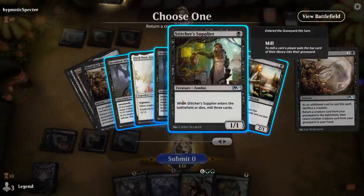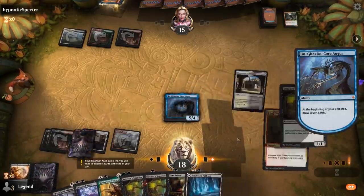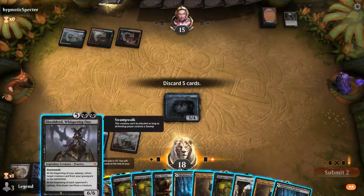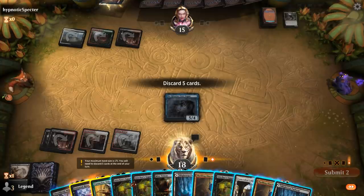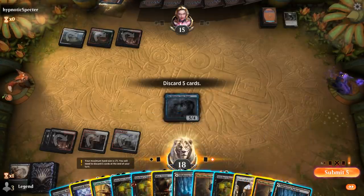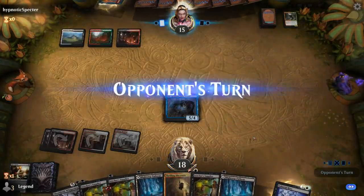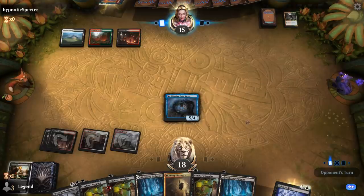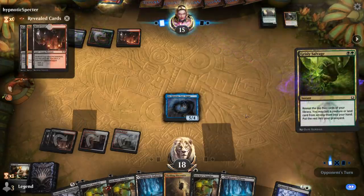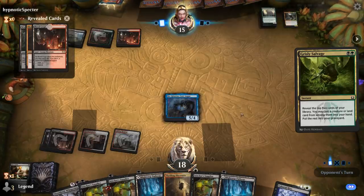We'll put back Stitcher Supplier in our hand, so we get to draw seven and then discard. Unburial Rites makes it one cheaper for Vorinclex. Maybe we want to keep a Shieldred in hand to hardcast, and discard some lands we don't need. Let's see if they have the Mizzix's Mastery for Rise of the Dark Realms. Just another Grizzly Salvage — we might have done it here. Of course they could still discard Unburial Rites and then cast that out of the graveyard, but that's going to make things a lot more challenging.